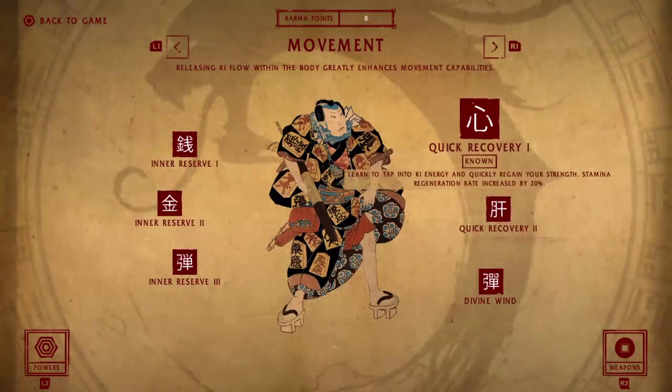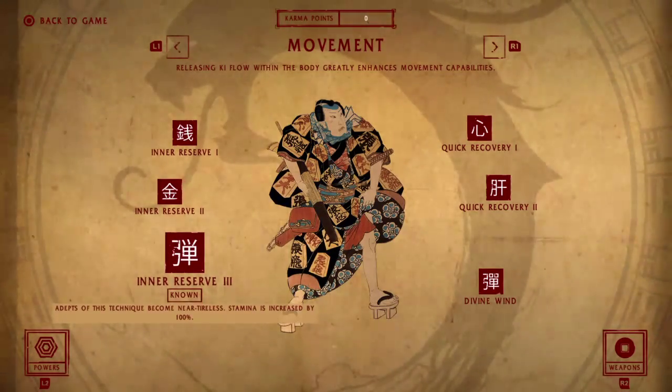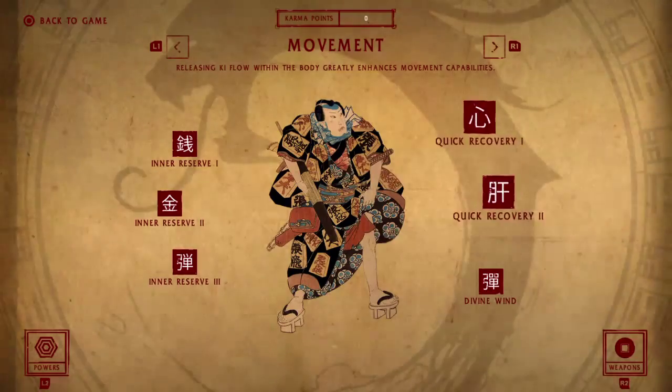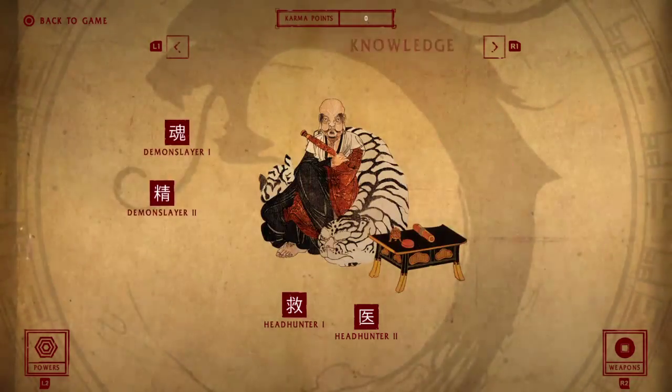After you get those, go ahead and get all the stamina upgrades. Start with Quick Recovery — regeneration rate is more important than how much stamina you have, because having more stamina means if you use it all up, it'll take twice as long to recharge. It's better to have a faster recharge rate.